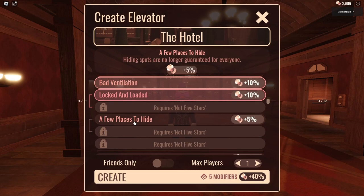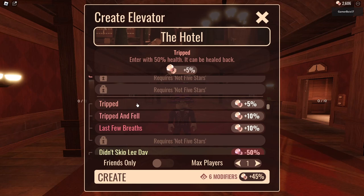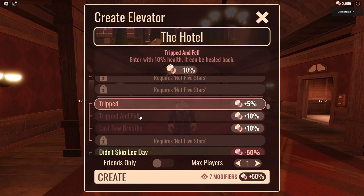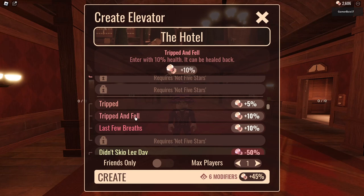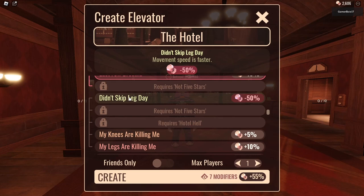A few hiding spots are no longer guaranteed — well it's just me. 'Tripped' — enter with 50% health, it can be healed back. Sure. Enter with only 10% health. Enter with 50% max health. I'm gonna go with that one. 'Don't Skip Leg Day' — movement speed is faster. That's pretty cool, so you could do speed runs with this.